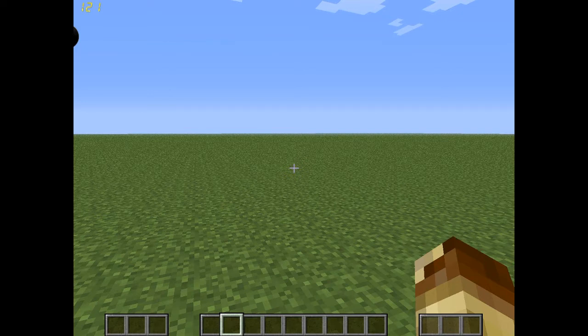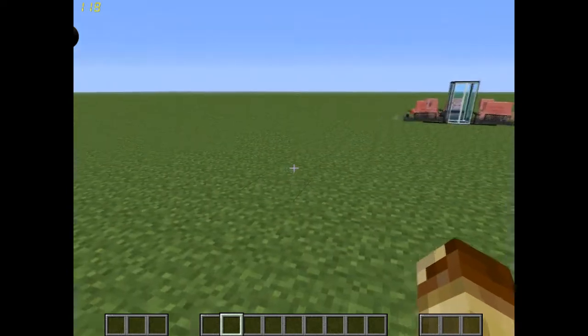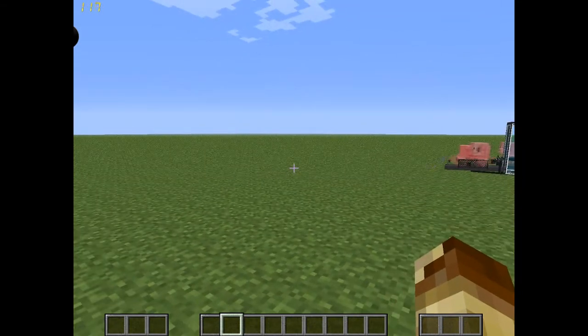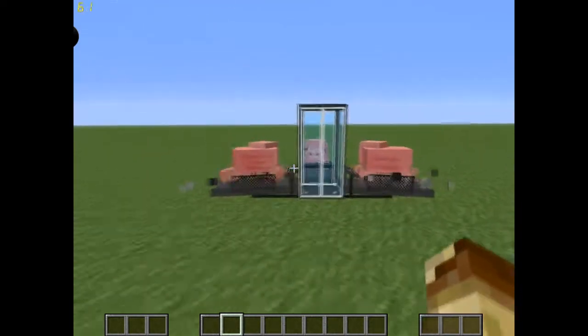It's spelled S-Y-N-C. Sync — not as in a sink in the kitchen or bathroom. It's inspired by Corridor Digital's Sync, their web series slash movie they made, where a guy had different shells of a body and could switch his mind between them.